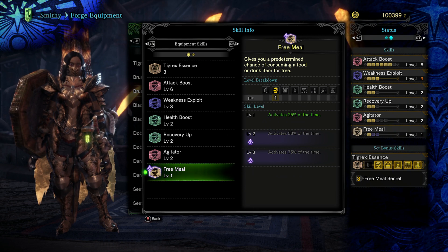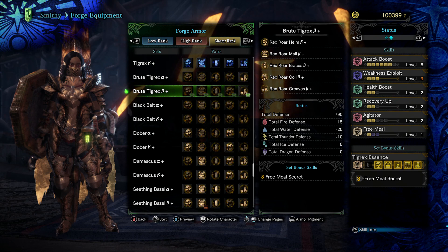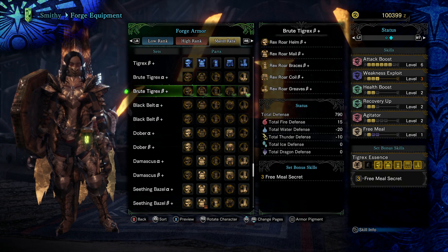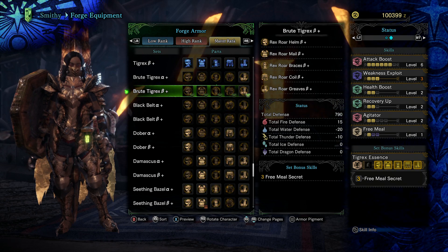Now let's talk about the weapons — they're interesting. What makes Brute Tigrex weapons stand out is incredibly high attack, some of the highest in the game, as well as some of the highest sharpness. Natural purple sharpness is a big deal — that's facts. It also has a Sleep awakened element you need to awaken. However, the large caveat is that the affinity is abysmal, and it doesn't get better — the higher you go the worse the affinity gets, around negative 30 for most weapons.